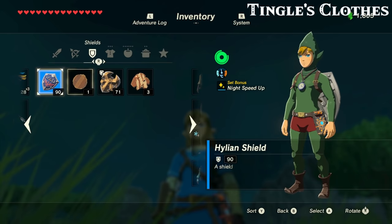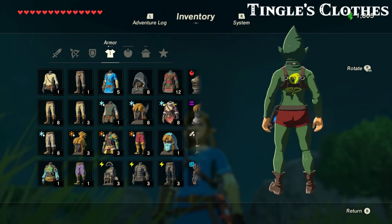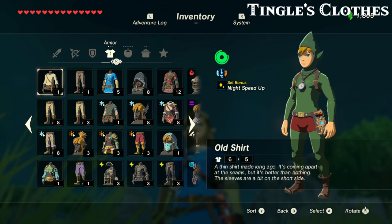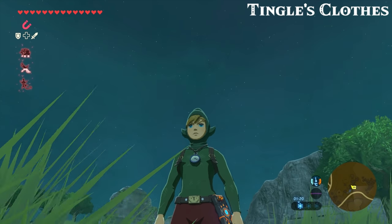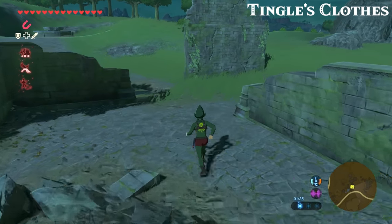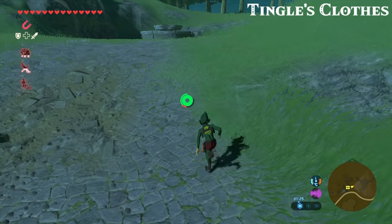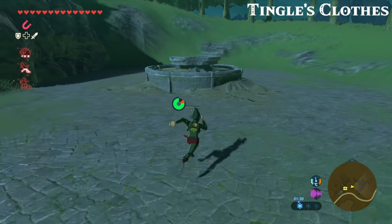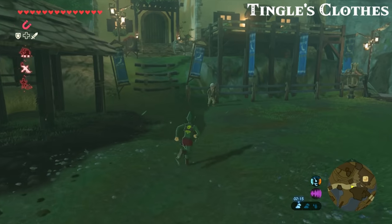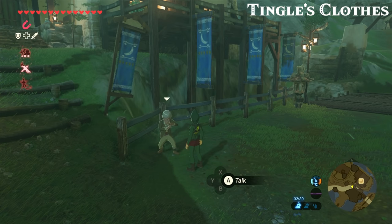With all the parts assembled, it's now time to take the form of the true hero of Hyrule — Tingle. This set has a night speed up bonus, identical to the one that you get from wearing the Sheikah set. So if you prefer running around as a little green elf man as opposed to an awesome sneaky speedy ninja, then the set should be pretty good for you. If you try to approach other characters wearing this set, you'll also get some hilarious reactions.